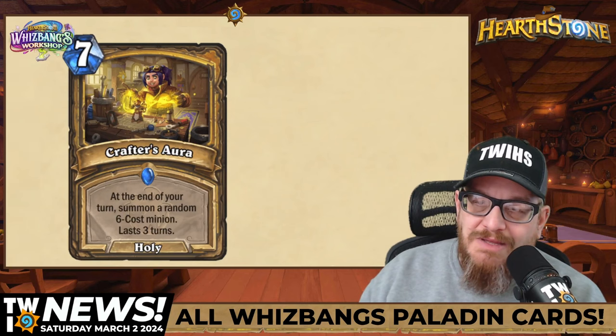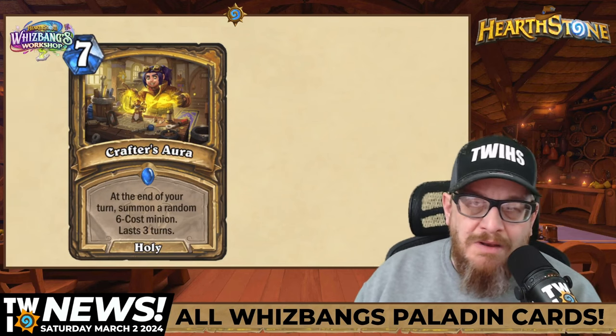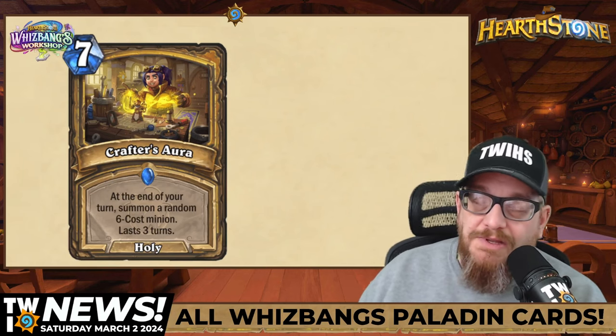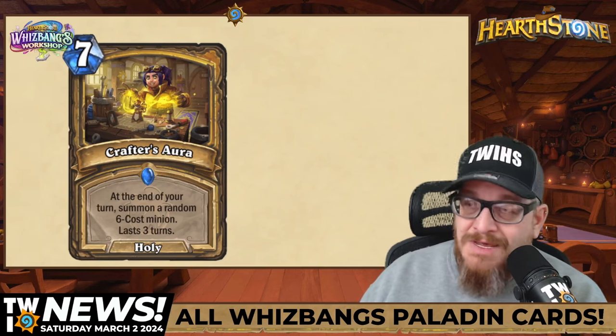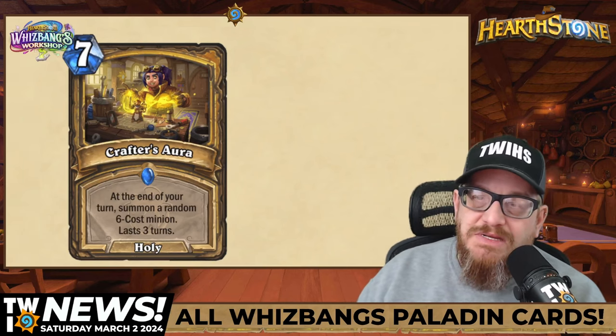Crafter's Aura — we already talked about this: seven mana holy spell, at the end of your turn summon a random six-cost minion, lasts three turns. There could be some really fun stuff that pops off with those summoned cards, though we don't know yet if they stay on the board.